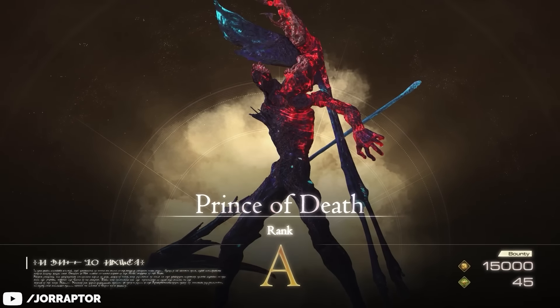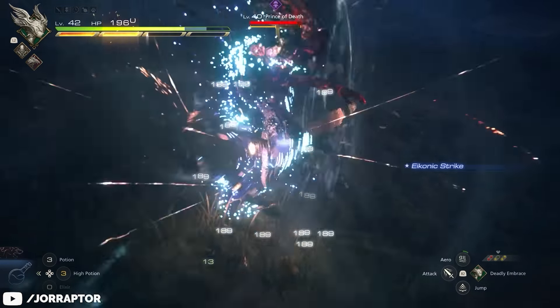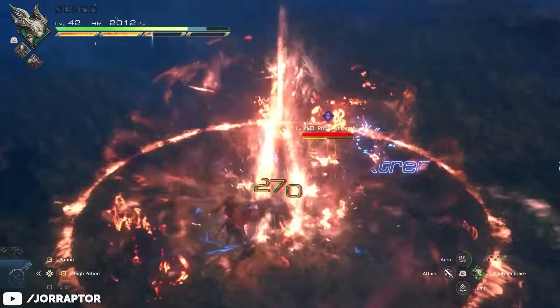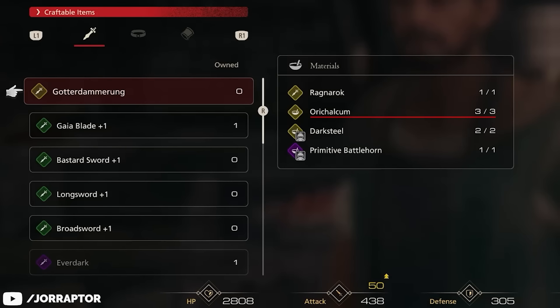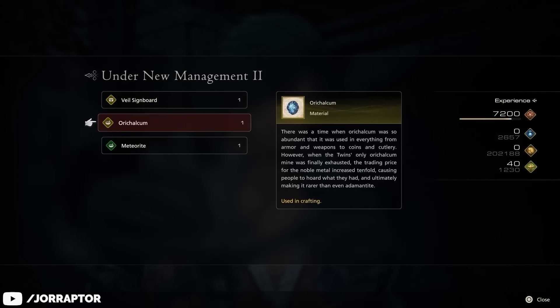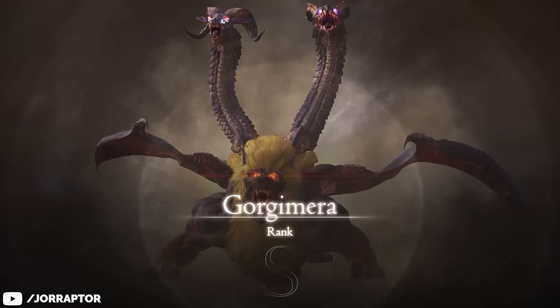The Prince of Death is effectively a souped-up Lich, which you'll have fought a couple of times already, so you should be somewhat familiar with his moveset. For our final material for the Gotterdammerung, we need three pieces of Orykalkum — or actually two, because one of the quest rewards for the second part of Under New Management already gives you one, so from there it's only two more.